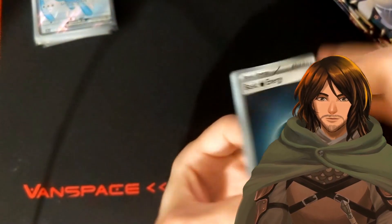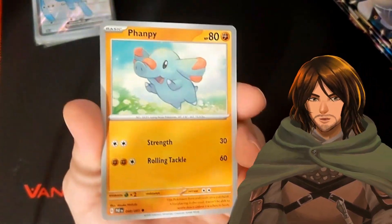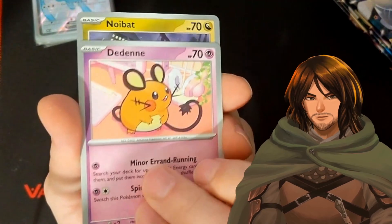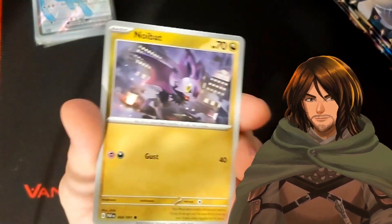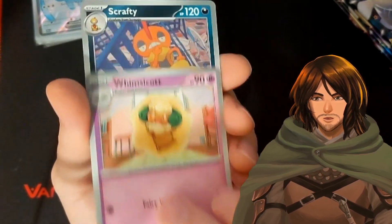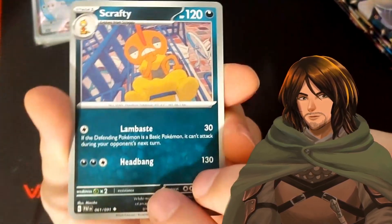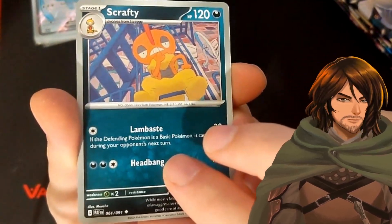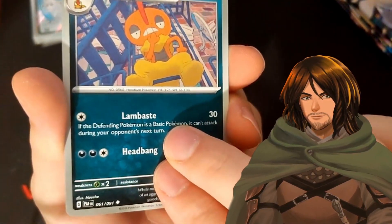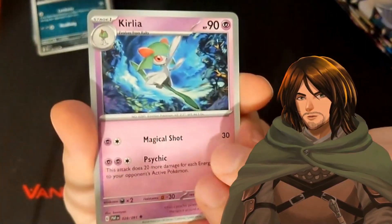Okay, upside down — here we go. The Diancie — Diancie. Noibat. I do have a cat named DeeDee and a cat named Dexter — yes, from the show. Whimsicott — not a fan of that one. Wait, that's a 60. I need — wait, I don't know if I need that one or not. My spreadsheet says I wrote down 61. We'll take a look. And Curlia.